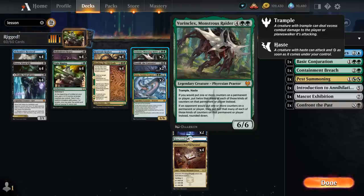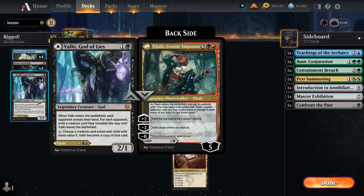There's more — we can even cheat in Tybalt, Cosmic Impostor, because Valki, God of Lies, also gives us the option of playing the back half with Hideaway. So that's another incredibly powerful combo.